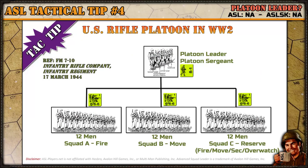A US rifle platoon in World War II has its platoon leader and perhaps a platoon sergeant, represented by the leader counter in the game, and three rifle squads. Squad A is the fire squad, Squad B is the movement squad, and Squad C is a reserve squad which can be used for fire, movement, security, or overwatch depending on the tactical situation. This is the level of the game where you can actually create formations and affect your play.